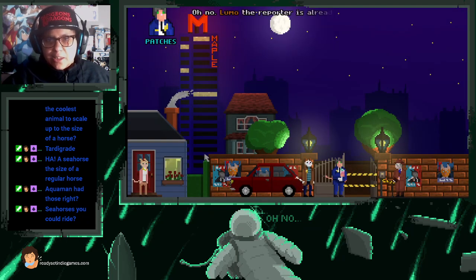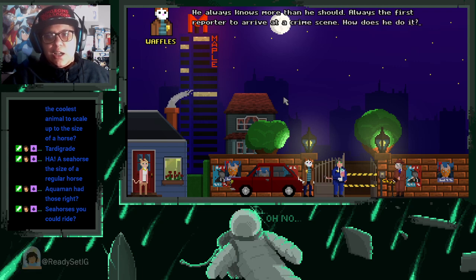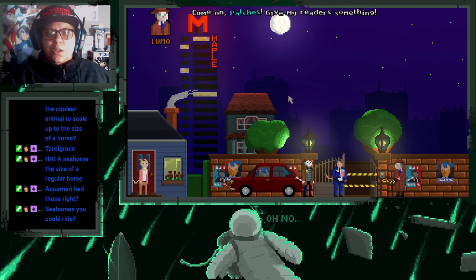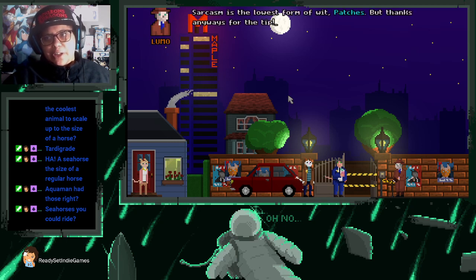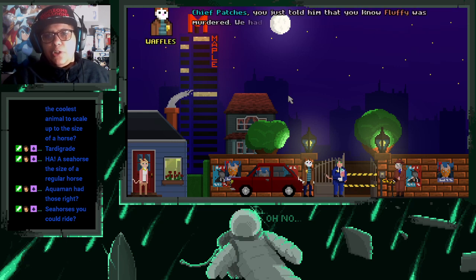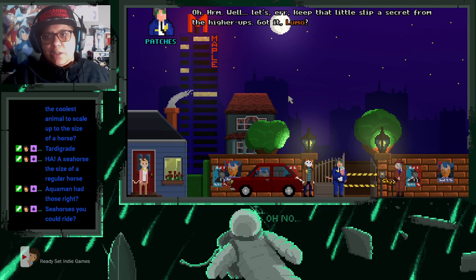Oh no — Lumo the reporter is already on the scene. This cat is suspicious; he always knows more than he should, always the first reporter to arrive at a crime scene. Inspector, is it true that Fluffy has been murdered by a dog? We'll provide a statement as soon as we think it's necessary. We have no idea if the murderer was a dog — maybe it was a dragon or a unicorn. Sarcasm is the lowest form of wit, Patches. But thanks for the tip! What? Chief, Patches — you just told him Fluffy was murdered. We hadn't released that information yet. Well, let's keep that little slip a secret from the higher ups.